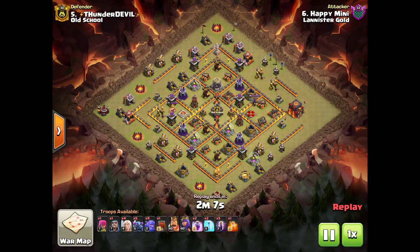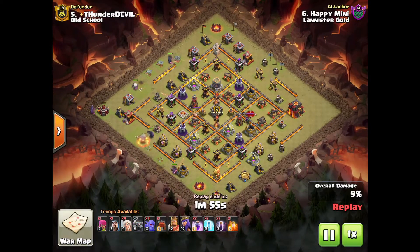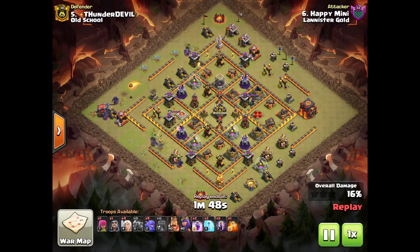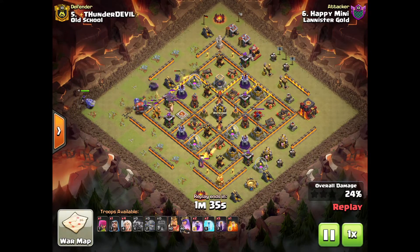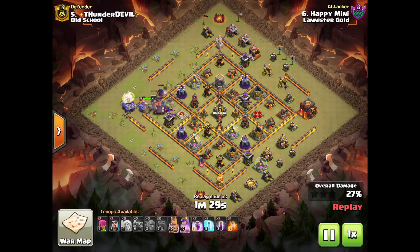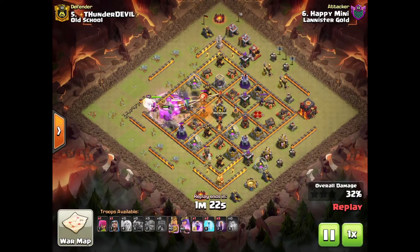Now Happy Mini coming in — this attack, you've got to see this. Five PEKKAs! I haven't played the game for long so this might be me lacking knowledge, but I just found this attack mind-blowing for real. PEKKAs used to funnel — I've never done that and I just found this wow. The wrecker comes in. The PEKKAs are creating a funnel — you can see there are two PEKKAs going in now. Bowlers coming in back, and king, queen, warden — that's the first raid.